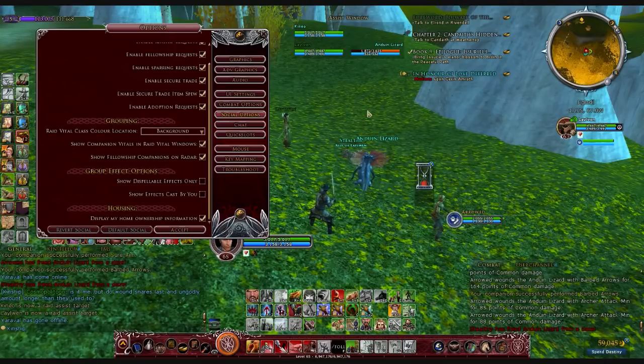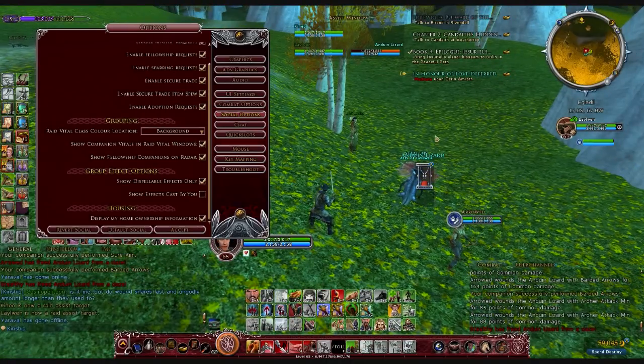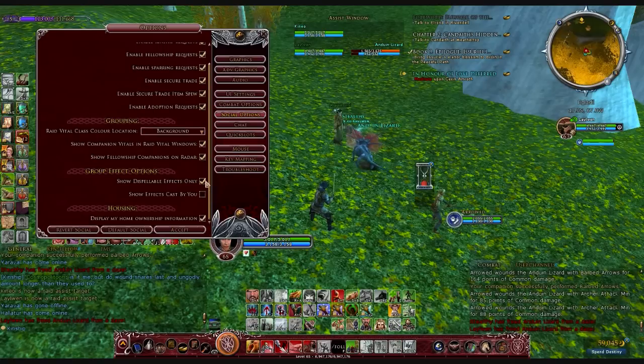The last section we're going to talk about here is the Social Options. There's really only one setting in here that you might want to tinker with, and that's Show Dispellable Effects Only. We recommend that you turn this on because what it will do is remove all of the effects that are always on your fellows, and in the Fellowship Window you are only going to see effects that can be dispelled, such as poisons, wounds, or fears.